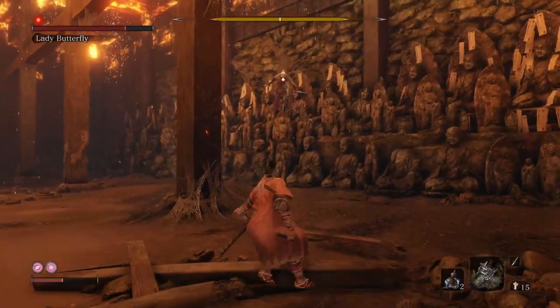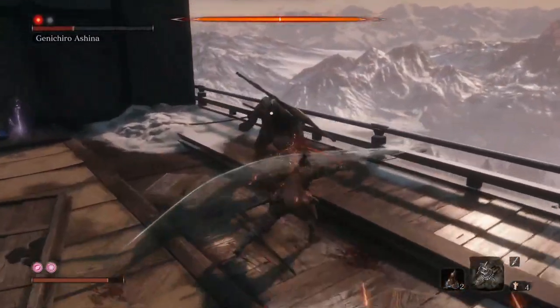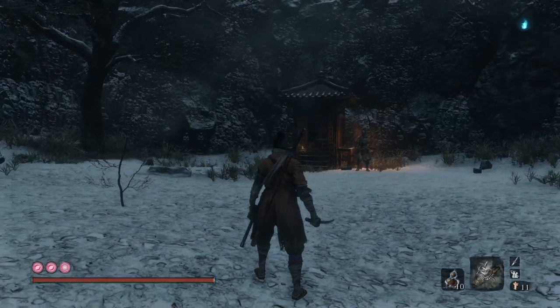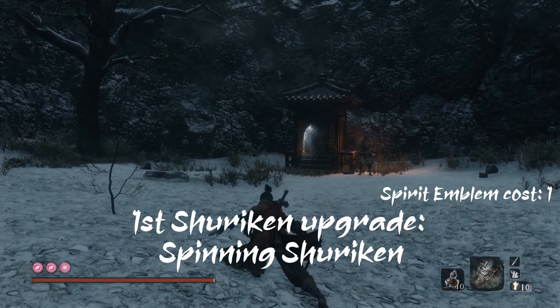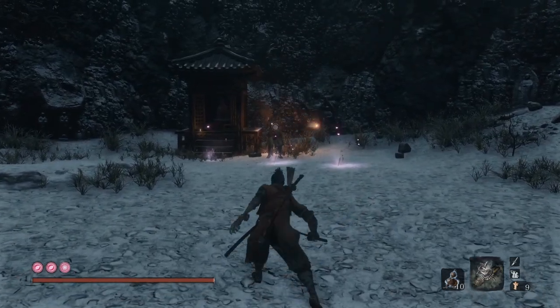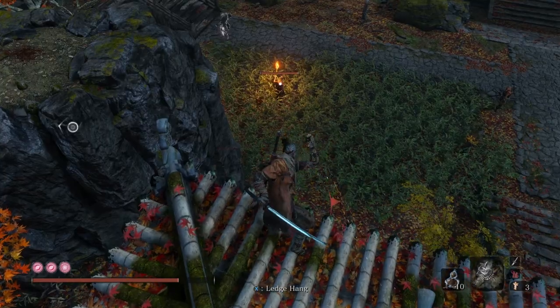As an enemy is in the air, a shuriken can be thrown at them, which then interrupts them airborne and makes them fall to the ground, vulnerable for a free direct hit. The first upgrade, Spin in Shuriken, adds a spinning momentum to the shuriken, so as you hold the R2 button and then throw, upon connecting to the enemy, it spins in place, dealing multiple small hits.